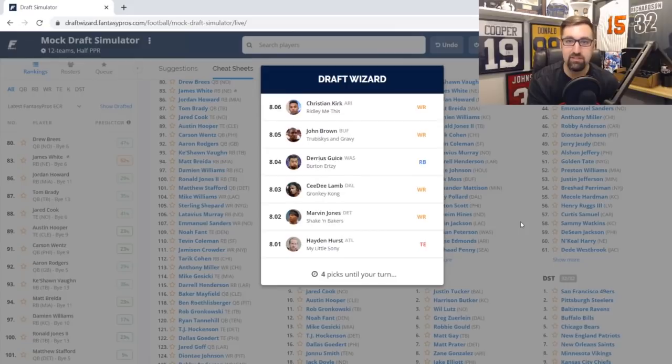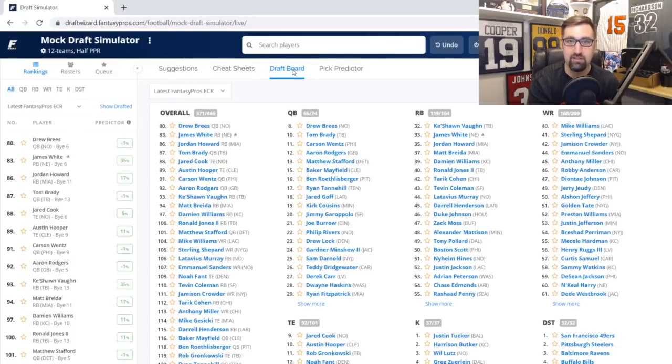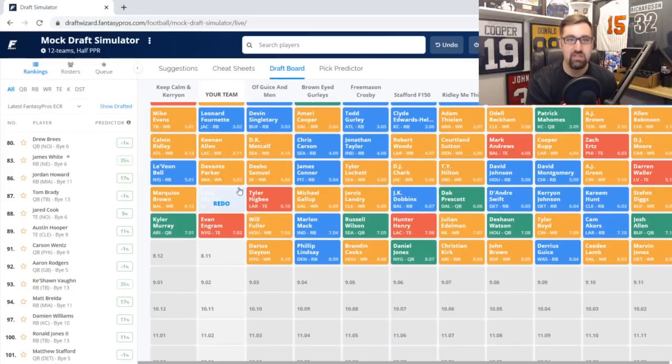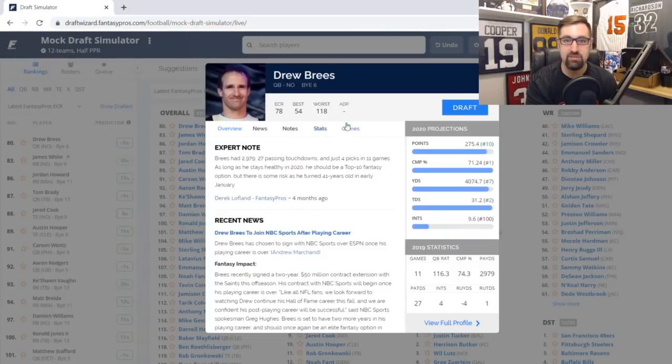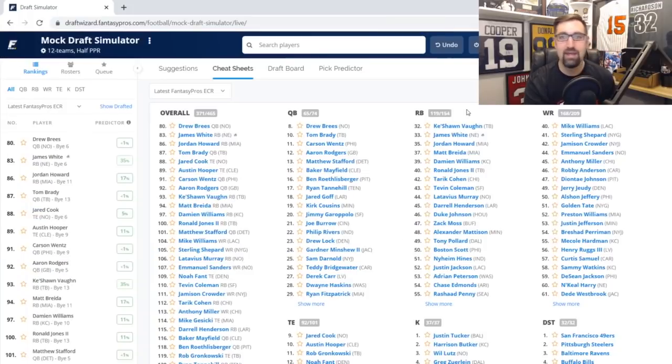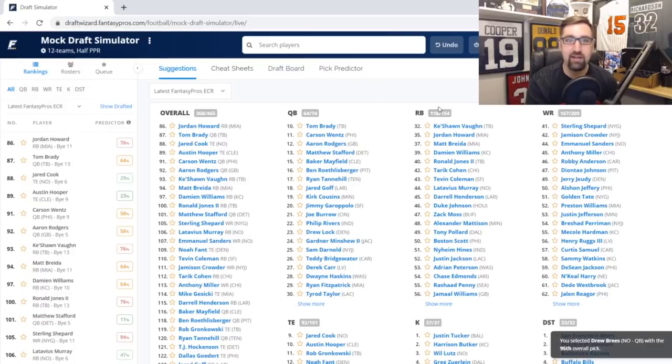We make that pick of Evan Ingram, and when it gets back to me this is where I'm going with my quarterback. Drew Brees fell all the way down to us in the eighth round. This is why I preach a late-round quarterback strategy so much in a one-quarterback league — I've reinforced my team with top-tier talent and depth, and I'm getting a legitimate QB1 here in the eighth round. I'm smashing the draft button right away: Drew Brees.